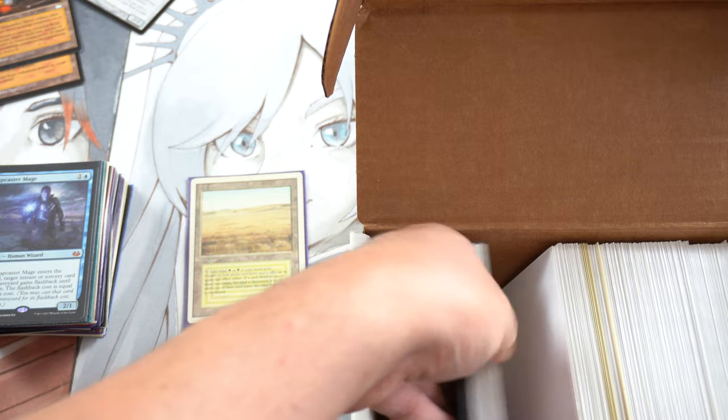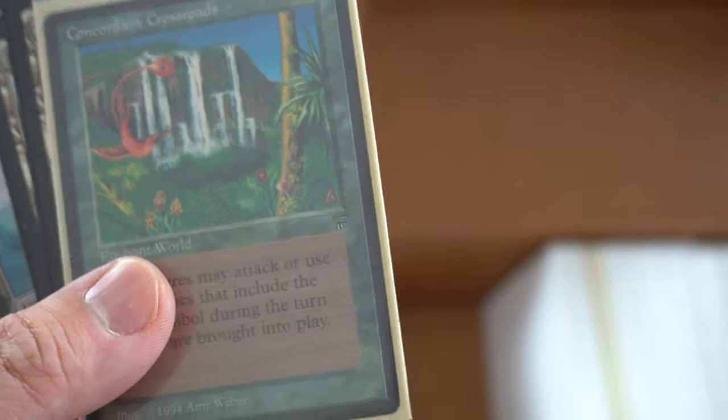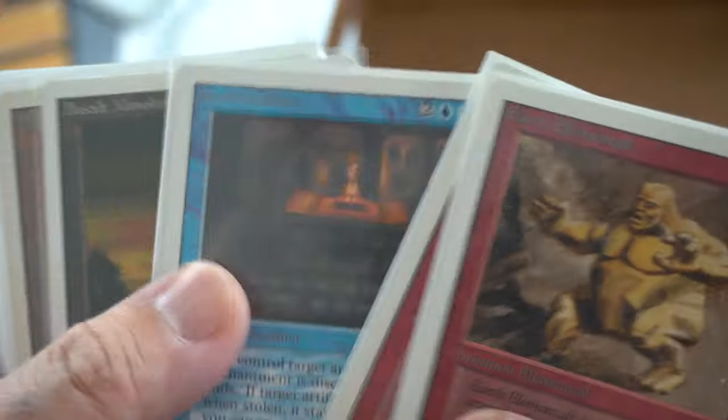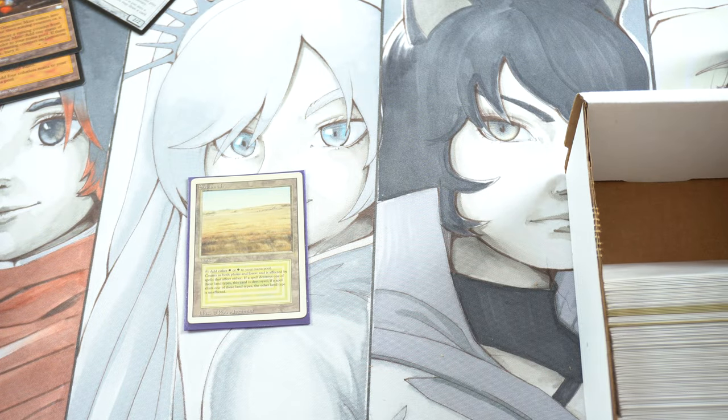Obviously Savannah. And then a four-card playset. Here it is — this is the Legends Council, which is quite a bit of money. And four Dark Depths. And then we have Unlimited. I'll go ahead and make a pile here of what I think are the most expensive cards. I do have an understanding of what was in this pile.